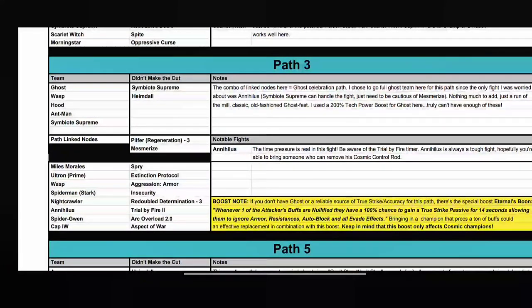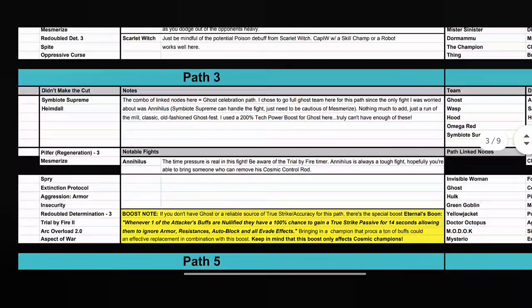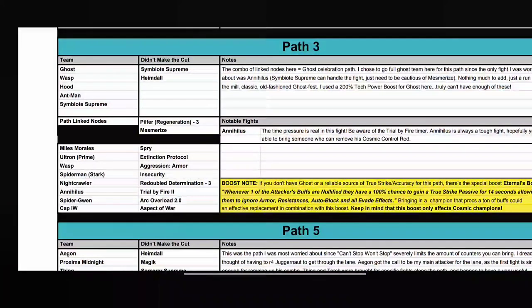Annihilus is the hard fight here. He has Trial by Fire, which means you have to be aggressive; otherwise you get Incinerate on you. Either bring an Incinerate immune character or play very aggressively. Corvus at 1% can play that as well. Mephisto is a decent counter — you can put the Soul Imprisonment on with SP1 and he's Incinerate immune. Spider-Man Stealth Suit and Captain America Infinity War can do it too. Without Ghost, this path becomes much harder.